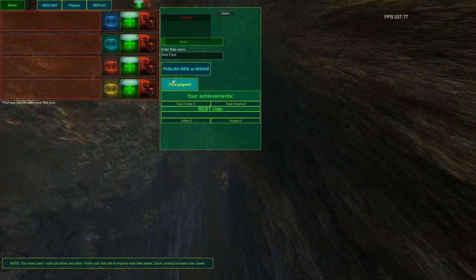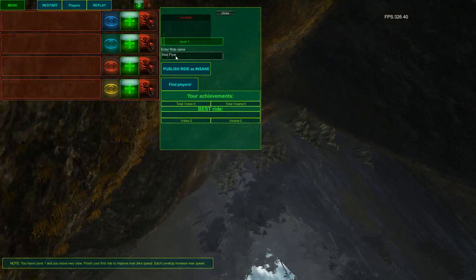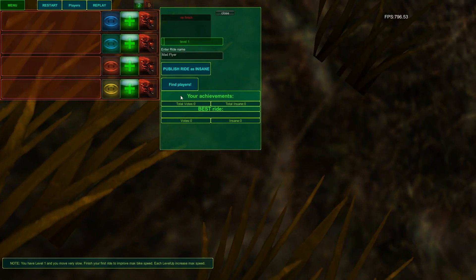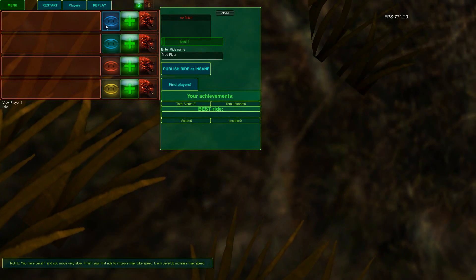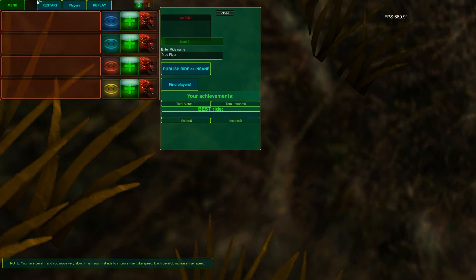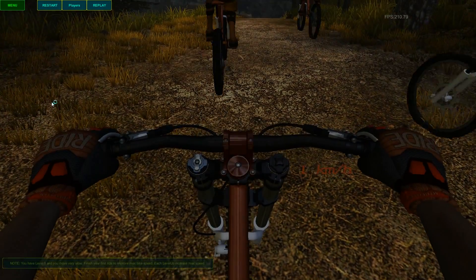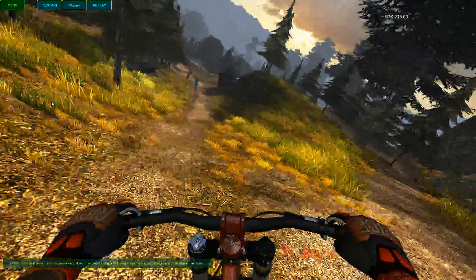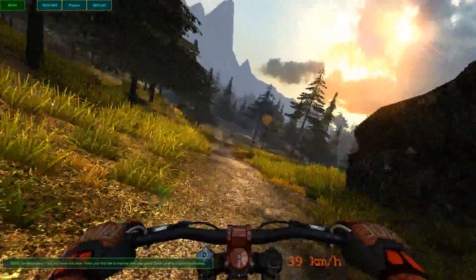You can also — it looks like you can also publish these rides and stuff. Oh look, ride name: Madflyer. And I think you can find other players to play with, I'm not exactly sure. I guess you can give yourself perks and things depending on your level. But anyway, the goal is basically just to make it to the bottom, as far as I know.